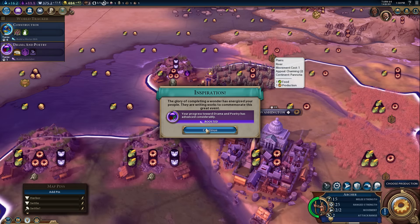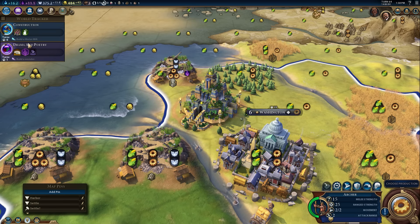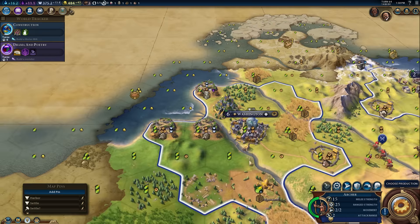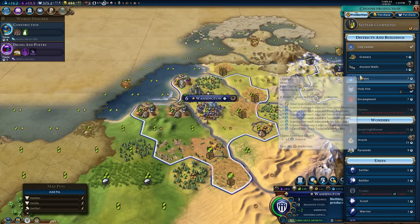I do think it's really cool that they got Sean Bean to narrate. Yeah. Oh wait, your progress has been boosted — now we're only one turn away from Drama and Poetry, which we can get off of the naval military policy right now. Yep, we can change that up for sure. We also changed the wonder build as well when we get there.